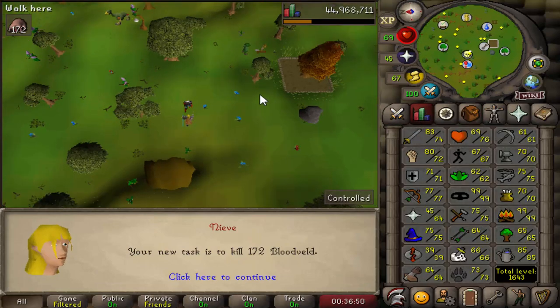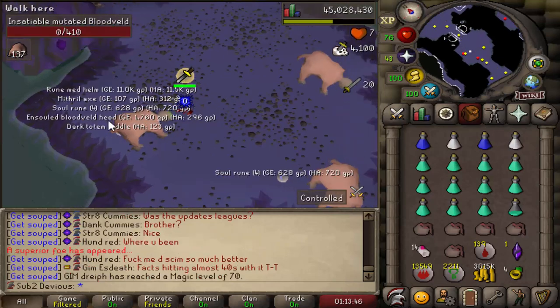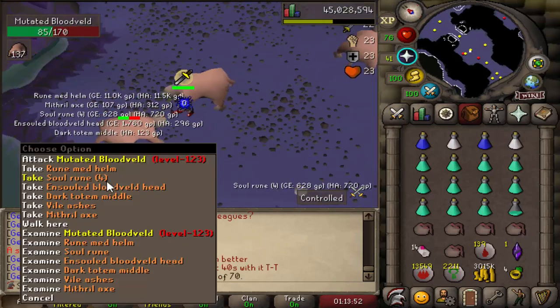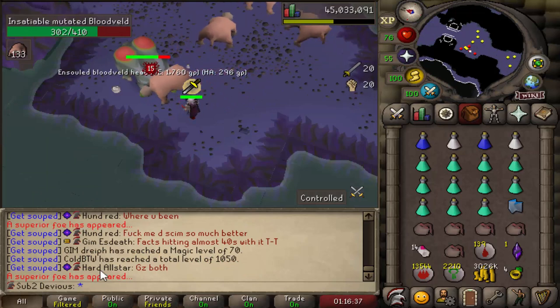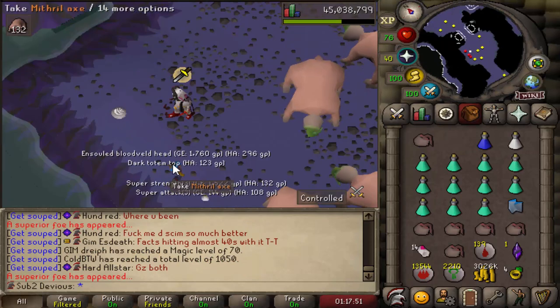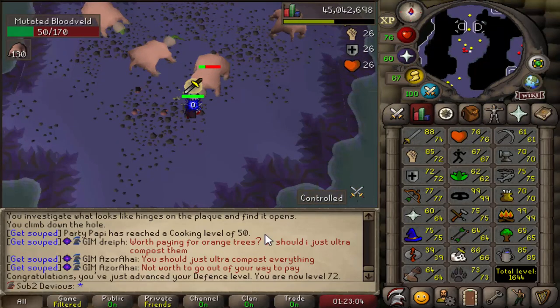172 Bloodveld — let's go, that's a task I like to see! Bloodveld superior number three — nice little 4,100 XP drop, but nothing from that one either. Well, there's another superior. If you look at my chat you can see the message from the other one — this was almost back to back. Even without getting lucky from these, it's always nice to get a guaranteed totem piece. Level 72 Defense.